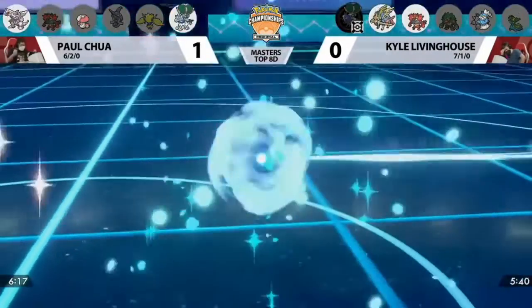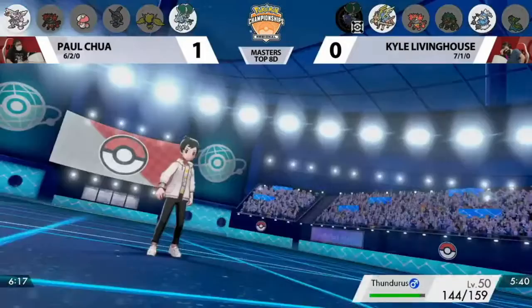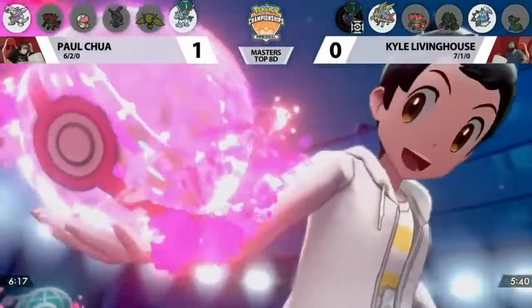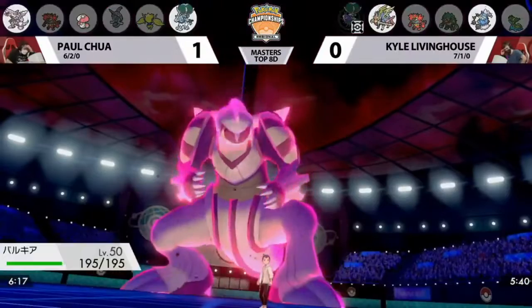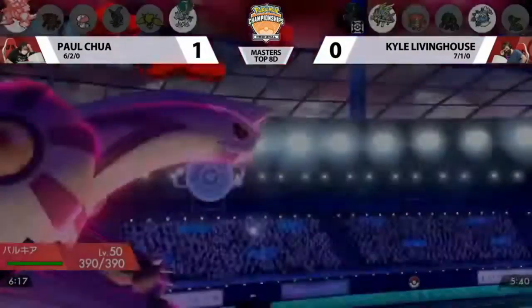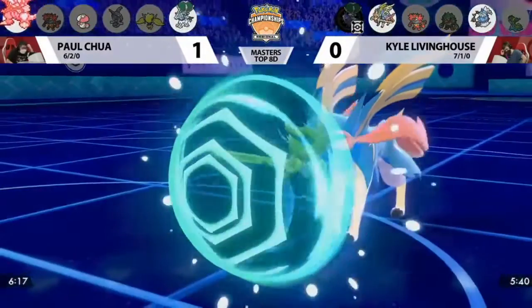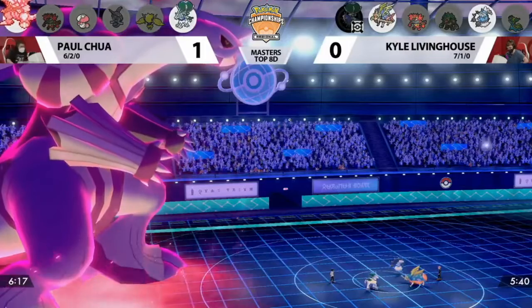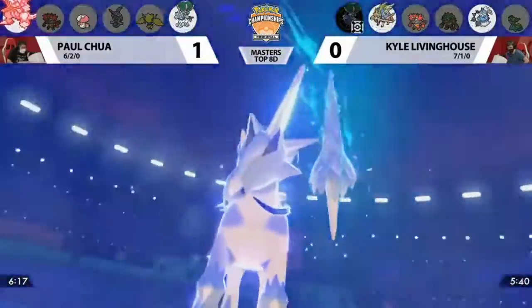In trick room you're not going to get the opportunity to attack until last — you have to survive everything being thrown your way. It's going to be an uphill battle from this point. Zamazenta and Thundurus are now paired up on the field, and Paul is in a very safe position to dynamax his own Pokémon. We can confirm that Zamazenta is the fourth Pokémon Kyle brought, meaning he does not have Gastrodon in this game. That was the perfect time for Paul to click dynamax as fast as humanly possible once he saw Gastrodon was not in this match.